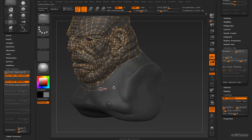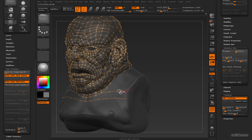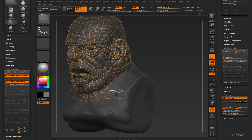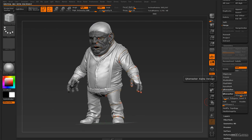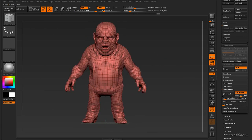In ZBrush, we'll primarily utilize two methods to simplify our sculpt: ZSphere Retopology and ZRemesher. Veteran users of ZBrush will remember the predecessor of ZRemesher as QRemesher, which we'll also go over.